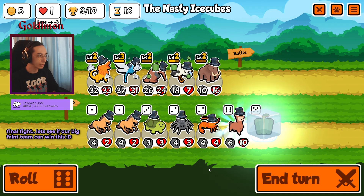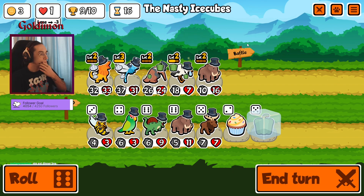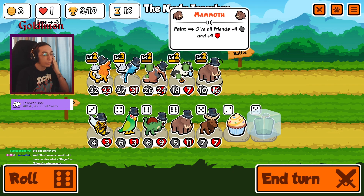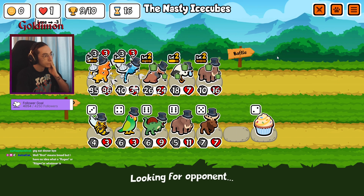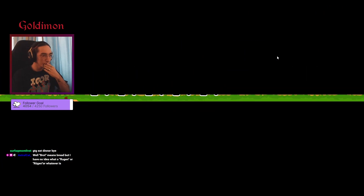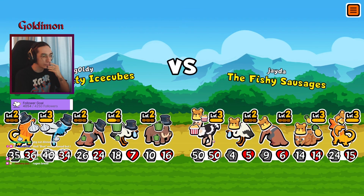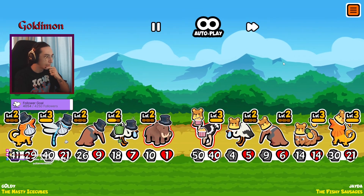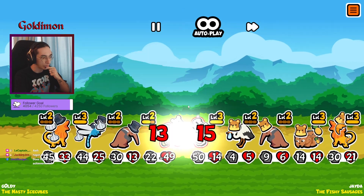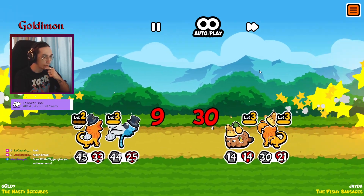We're gonna take this — the pepper would be amazing. Mammoth definitely dies in one shot, so there you go. Oh wait, it's fine — oh, level three snipes though. Didn't do much — our pepper has gone down. Nice, okay, should be a cool one.